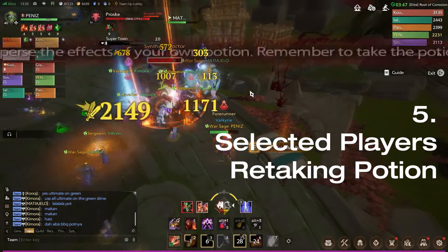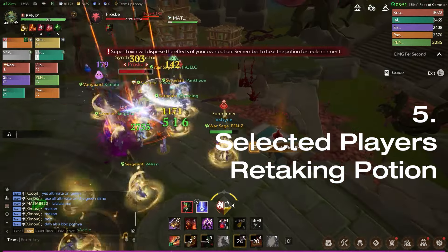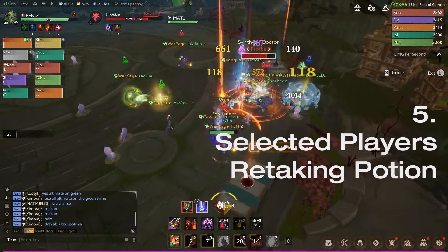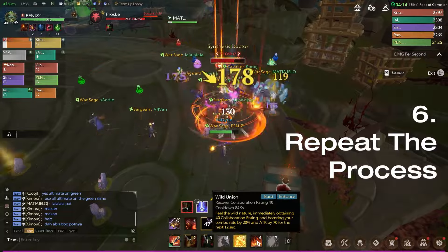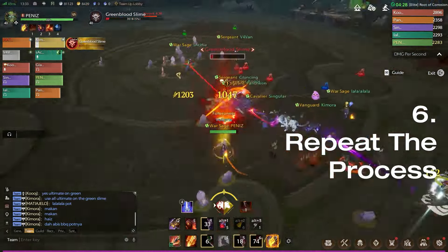After that, an unlucky player would have their potion disappear and need to take the potion again, so make sure to recheck the potion icon on top of your head. Then repeat the process again until the boss HP drops below 50%, which starts the second phase of the battle.